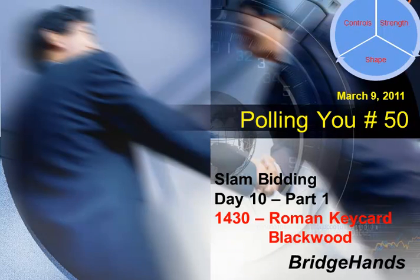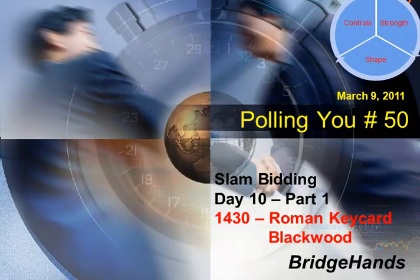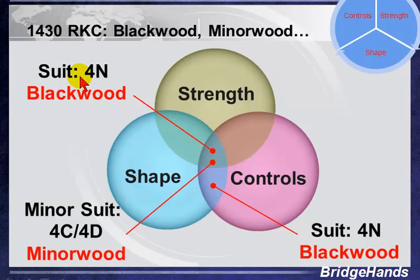Let's begin with a little review and see how KC 1430 fits into our Blackwood convention. You'll recall that we spoke about Blackwood for No Trump being used when we had strength and shape, or when we don't have so much strength but we have the shape and the controls. The Minor Wood convention is another one we spoke about, where we used 4 Club or 4 Diamond to ask for Aces. Now we're going to look at Roman Keycard 1430 Blackwood as a replacement for regular Blackwood as well as Minor Wood, focusing today on Major Suit slams.